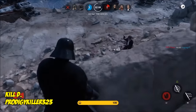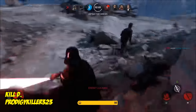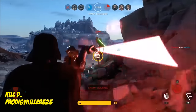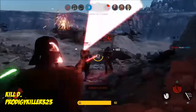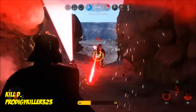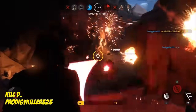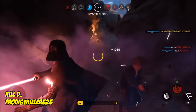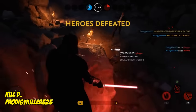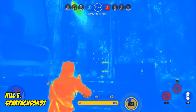Kill D, this is Prodigy Killer 323, playing as Vader. He is getting charged by Skywalker and Solo. Takes down Skywalker but has still got the other two all over him — this is such a clutch move, great defence as well as offence. And there is the victory — 1,900 points in a matter of less than a minute.